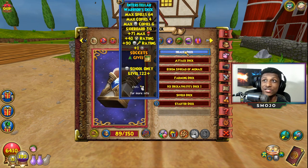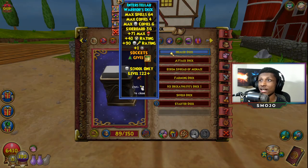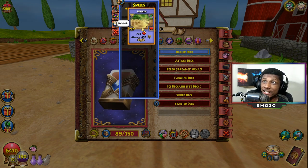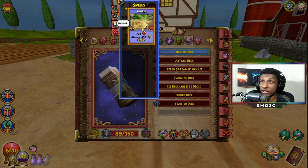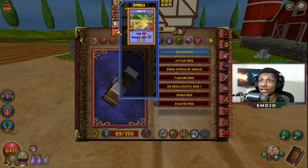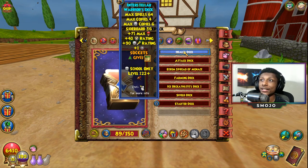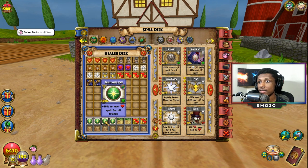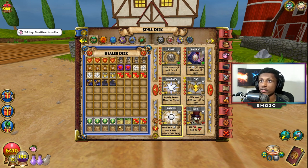For our deck, the main reason I chose the Interstellar Warriors deck is simply for the triangle slot, which lets me socket Rebirth. AOE healing spells in this setup are absolutely critical. A lot of people have Pigsie, but I personally don't and I still do a pretty good job healing because I have six AOE healing spells plus Satyr and other heals I've trained up.